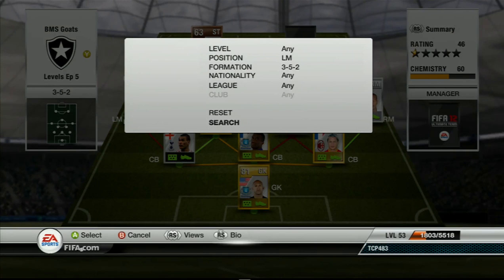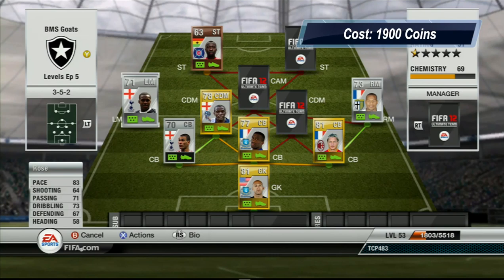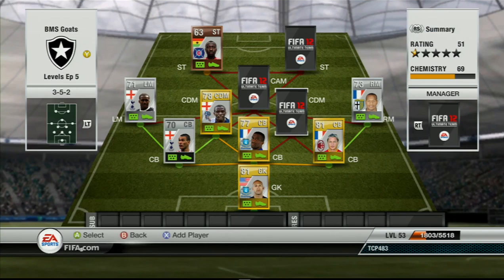Coming in at the left mid spot we are going to have Danny Rose from Tottenham. He links up great with Koker over there. He has got 83 pace, 65 shooting, 71 passing, 73 dribbling, 67 defending and 58 heading. He seems a little faster than 83, probably about 86 pace. He has actually got some decent long shots — I believe his long shots are in the 70s. He is a very very good player and he's got 3 star skills as well.